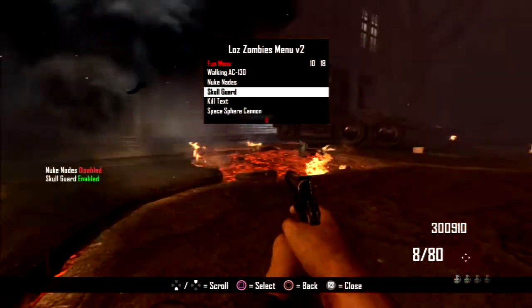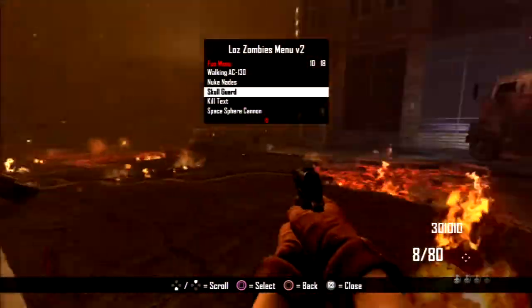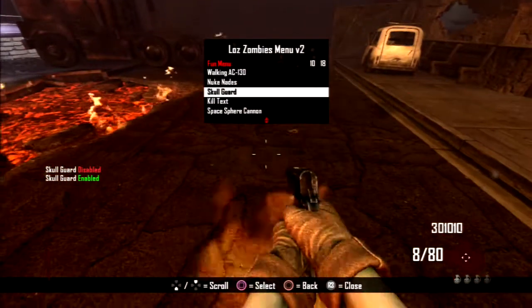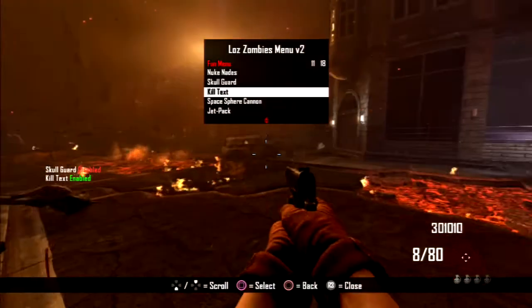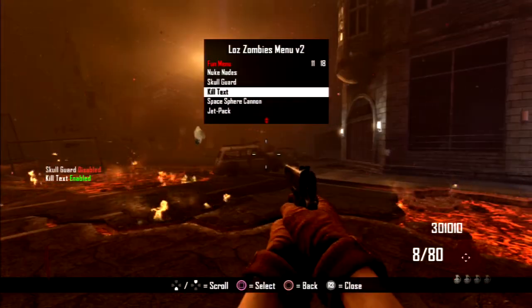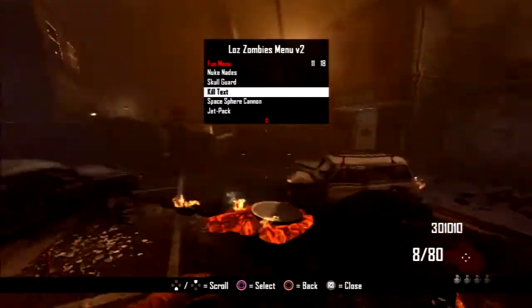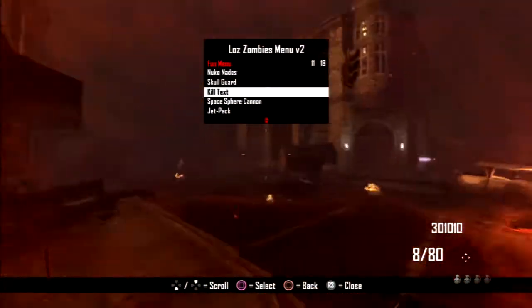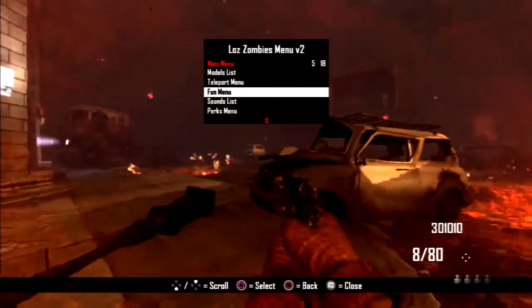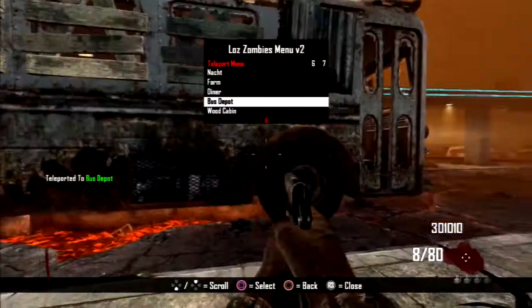You have a skull guard which is pretty neat - I'll try to find where it is. Next you have kill text, which I still don't know about. There's actually an aimbot menu in here too, I'll show you that later. First I'm going to teleport out of here and go to the bus depot to get on the bus.